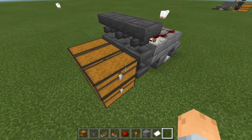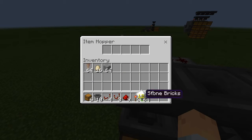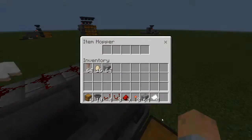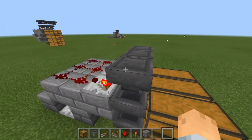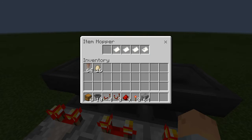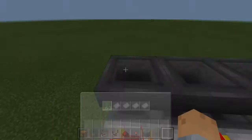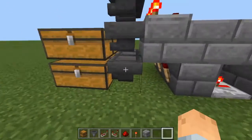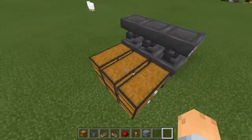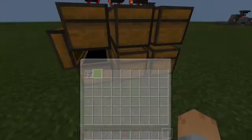Now that we have this, it is time to actually get into the sorting part. This is what you needed at least 12 paper for — you're going to put paper into each of these top hoppers, just like this. Now what you're going to do is put a stack of whatever block you want to sort into the first slot of each hopper. It has to be in the first slot, it can't be in the other slots. So I'm doing stone, eggs, and pointed dripstone. It should immediately start sorting them into these chests, and basically how this works is if you have these two chests up here, it'll start putting items in there one by one.